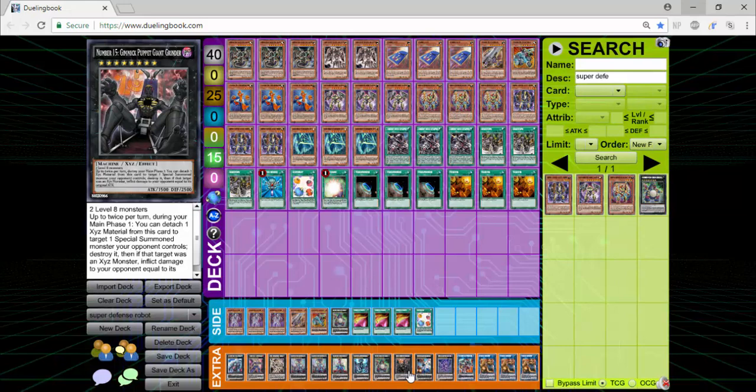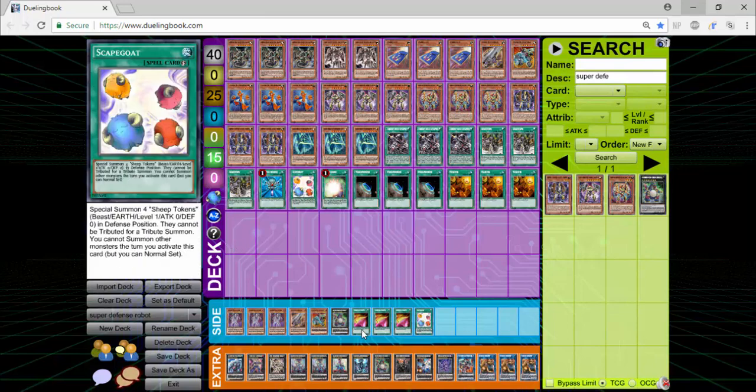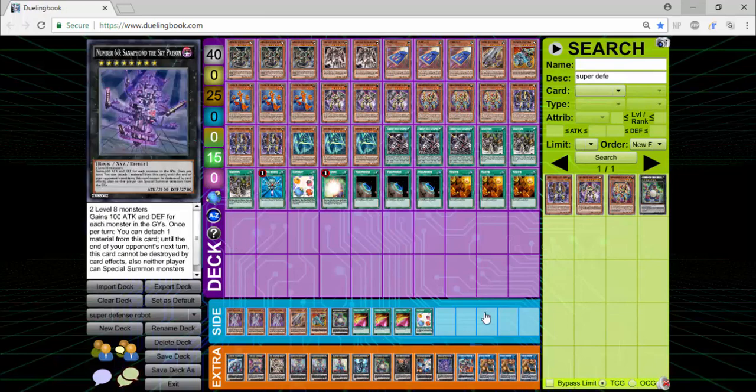One Number 15 — it can destroy any Special Summoned monster your opponent controls. It won't usually deal burn damage anymore, but it's still really nice spot removal, so I still like to run it. One Number 38 — spell negation is always going to be good. And then one Number 68, which is just here to stop your opponent from Special Summoning out of the graveyard. It's not really that great, but if you're playing against Lightsworns, Infernoids, or even Goki to an extent, this card can definitely put in work. But if you're not running Number 68, I'd recommend running something like a Decode Talker or Underclock Taker instead.